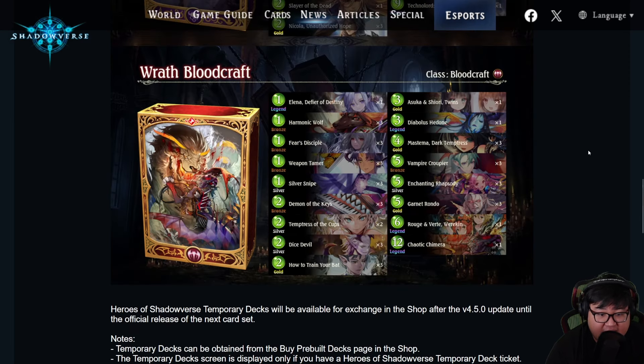Finally, Wrath Bloodcraft. I think this seems like the best one for new or returning players to jump onto. Diabolus, Hierony, Chaotic Chimera, Rouge, Verde — all good cards. Especially Rouge, Verde, and Chaotic Chimera, I feel like you can run as one-ofs anyway. Not only that, it also gives you Elena Defire of Destiny as a free legendary, which is one of the most important cards in the set. It's a new neutral legendary that can be run in many different archetypes, even outside of this prebuilt. To make this deck ladder viable, all you really need are two more Elenas and probably two more Diaboluses, and then you actually have something you can win some games with.